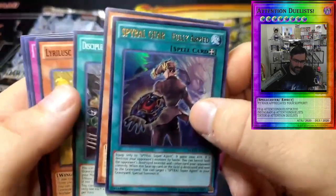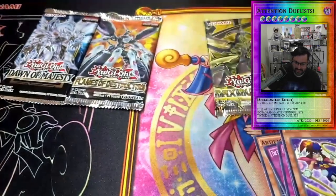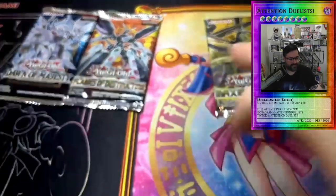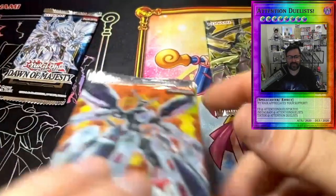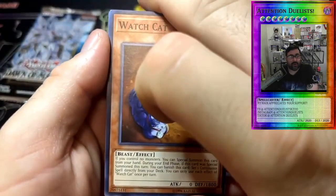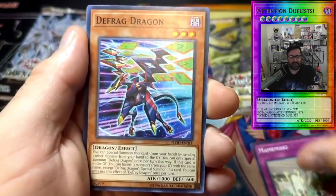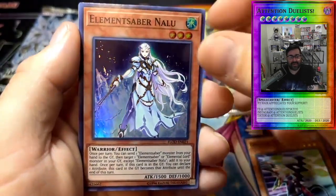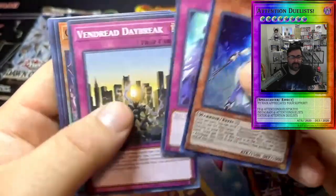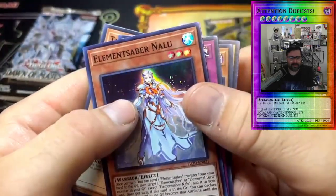What is going on with these packs? Hit that like button, make sure to subscribe. As we get down to the final three packs, we're going with Flames of Destruction. Let's see if we can get Ghost Bell and the Haunted Mansion secret rare or Infinite Impermanence. Got Watch Cat, Mekk-Knight, Defrag Dragon, and Element Saber Nailu super rare. World Legacy Vendread, Gearbreak Proton, and Transfamiliar as well.